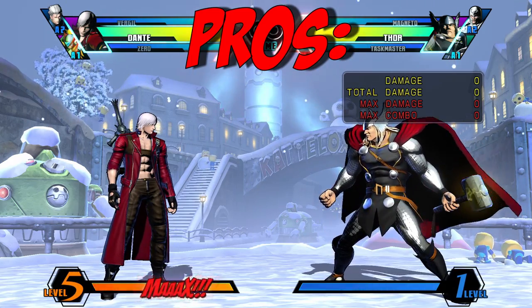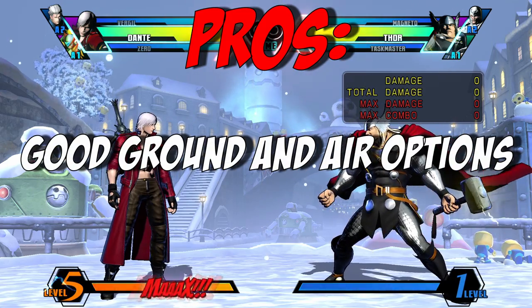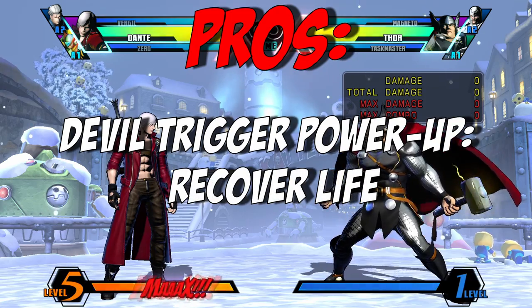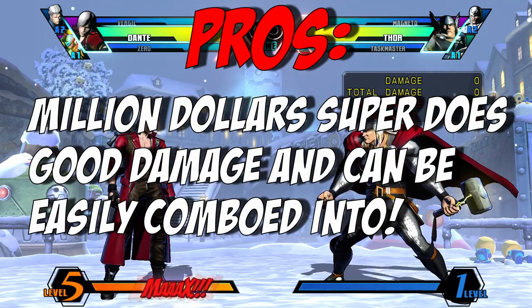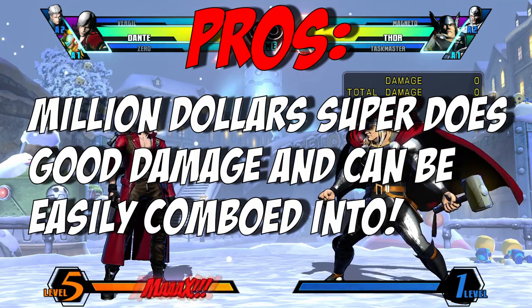Some of Dante's pros include that he has a plethora of special moves, good options on both the ground or in the air, he can power up with devil trigger to do more damage, recover life and gain access to 3 more special moves, and he does a ton of damage with his Million Dollar super. It's fantastic as a combo ender or as a DHC option.